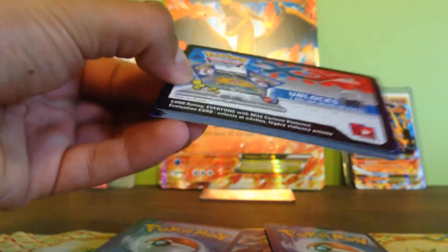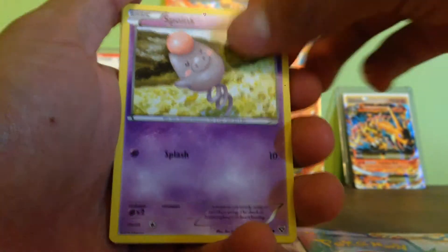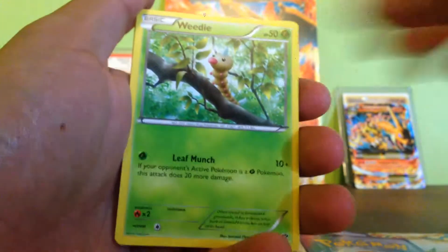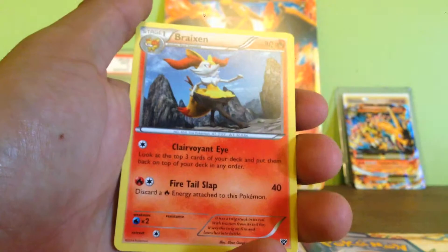We got Ponyhorn, Spoint, Pidoof, Lighthorn, Widow, Delcati, Pony, Pobby, and Brakes In.